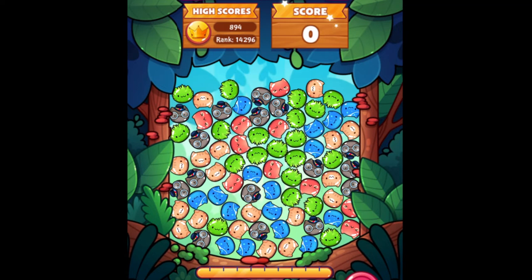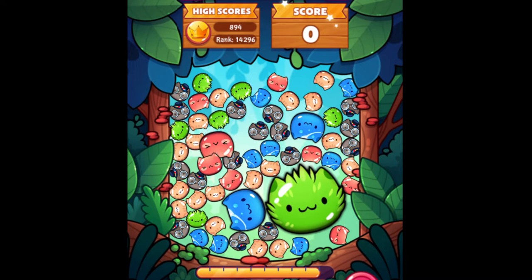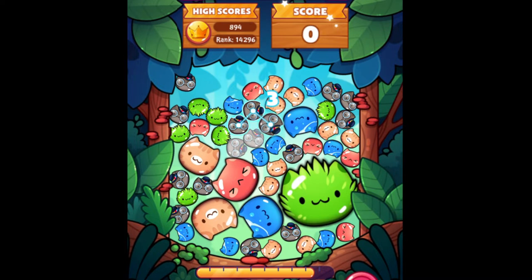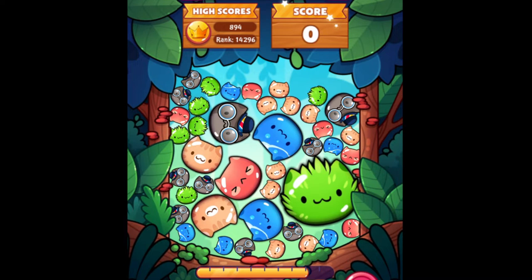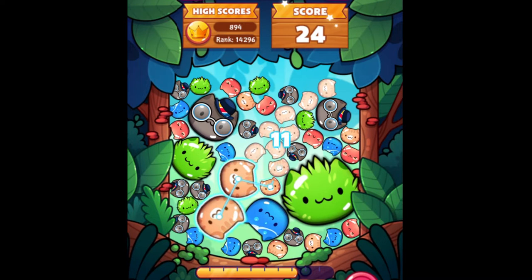Usually, as you guys can see on my screen, I see that there's a lot of green, so I tend to start first with the green ones because I see a lot of them, and then I continue creating all the small ones. The ones that I don't see a lot of, I try to get rid of them so I can create more space for maybe more green ones. I don't see a lot of red, so I will remove the red — pop them.